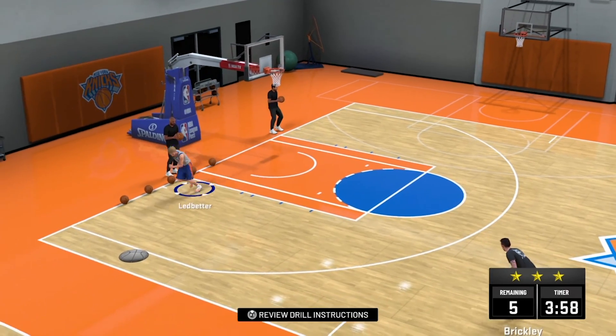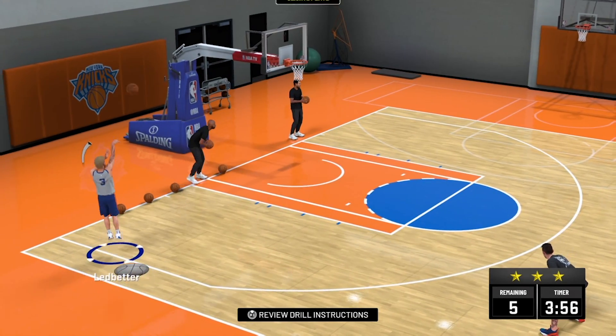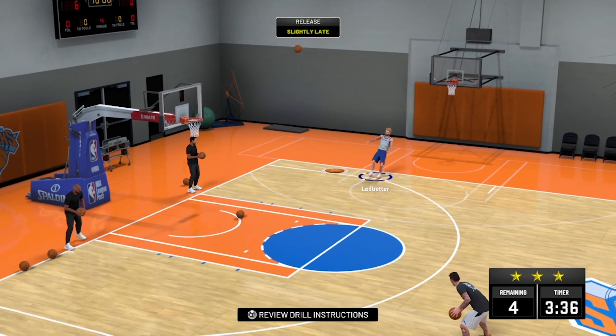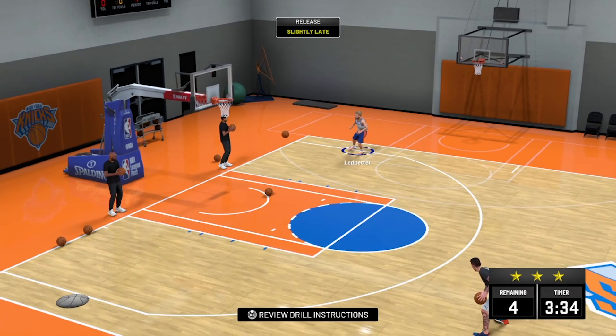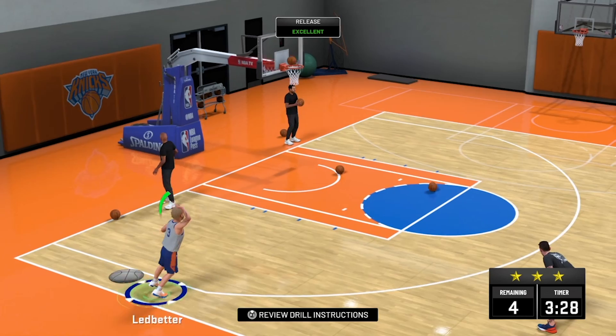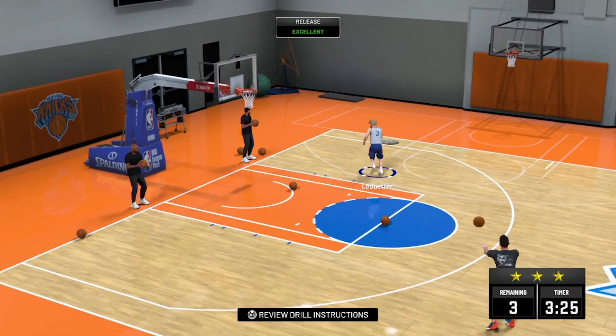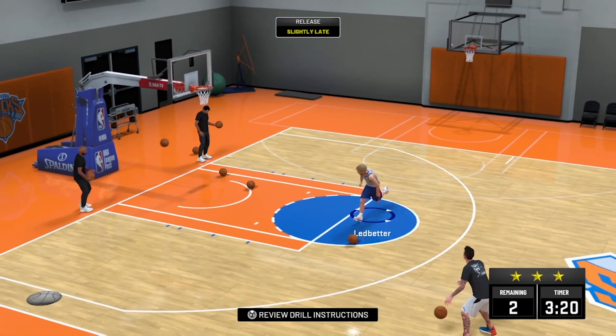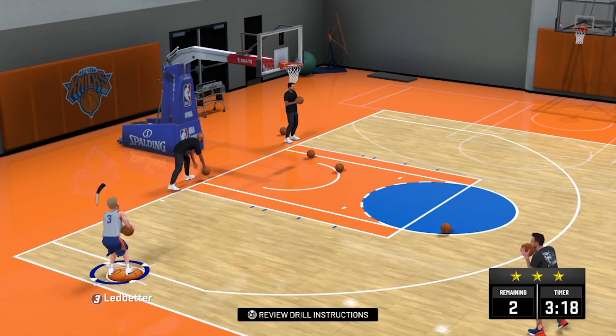So this is Chris Brickley — he's the workout guy you have to pass a workout with. That's part of the game, it's pretty cool. I always like getting the jump shot creator just to see what's up. You guys are probably wondering why he's moving so fast — if you check out my first video I posted, you'll see why.